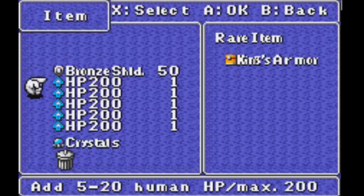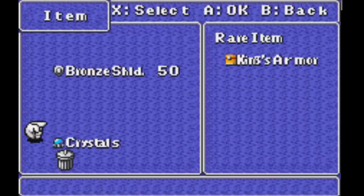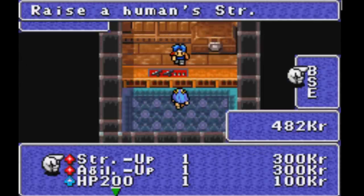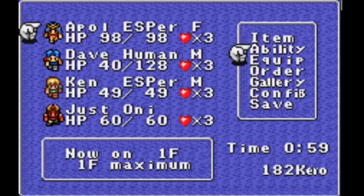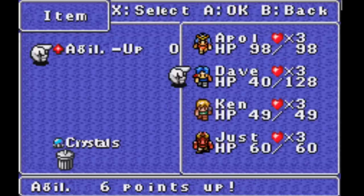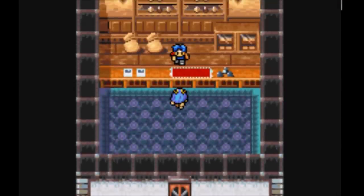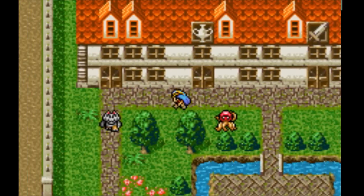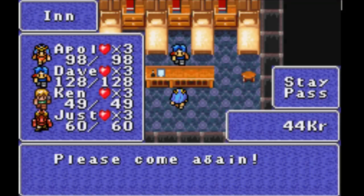Raise it by 11. You could sit here and save scum if you want to, to get better growths — more towards 20-ish. But I really don't think it's necessary; it'll all come out in the wash. Sell that bronze shield there. Let's grab an agility up and use that on them. Whoa! Six points of agility! Holy crap! That's amazing! And I do want to buy another weapon for my human — the Mighty Bow. Because it uses agility as accuracy, now that he has six points in agility, that really shouldn't be an issue.